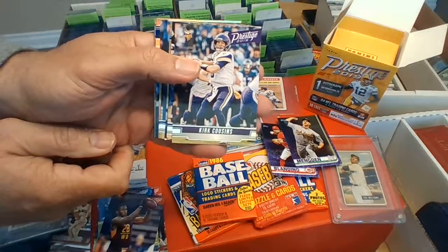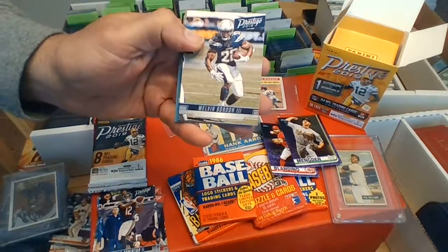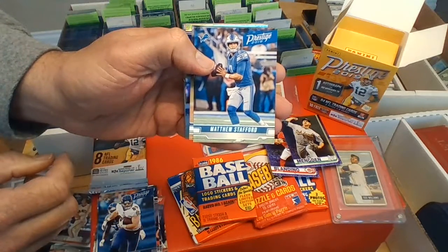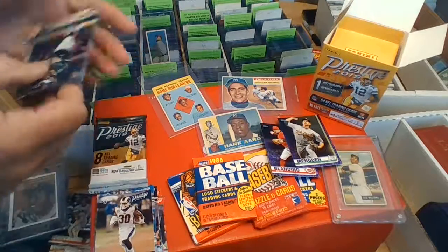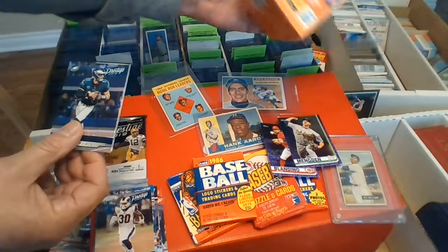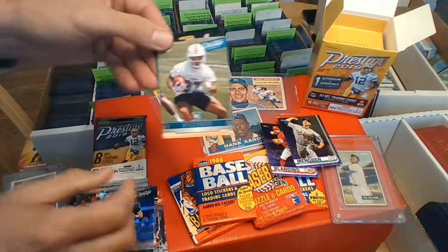Kirk Cousins — Michigan State guy. Robinson, Gordon, Andrews, Stafford — yeah, he stepped it down. Gurley — a couple decent cards in a row there. Looks like we got Extra Points — Carson Wentz, shiny Carson Wentz Extra Points. What does it say about the extra points on the box? Exclusive rookies blue extra points. I don't know if that's a rookie — that means Gaskin.